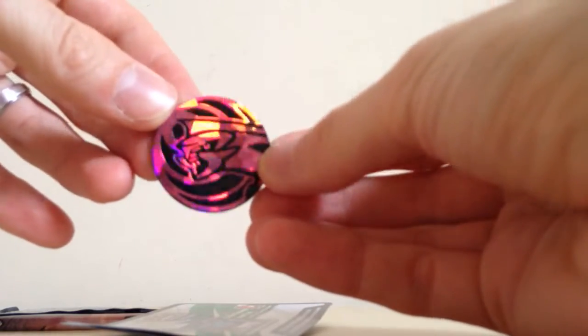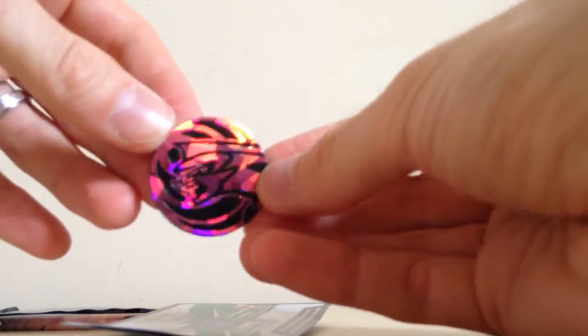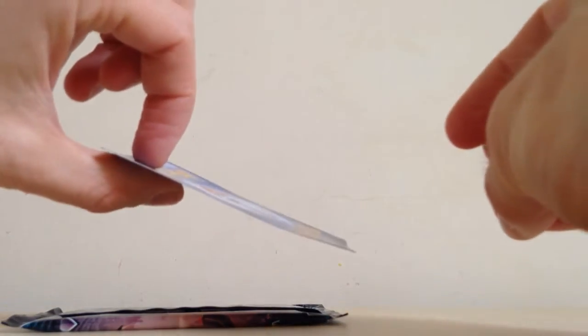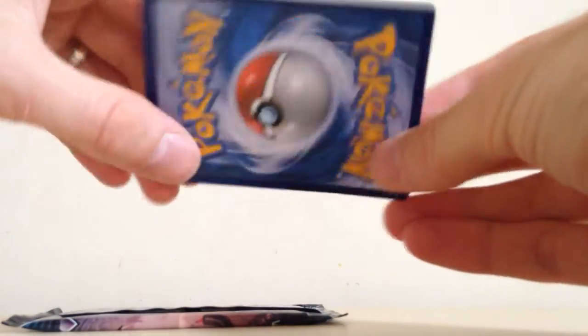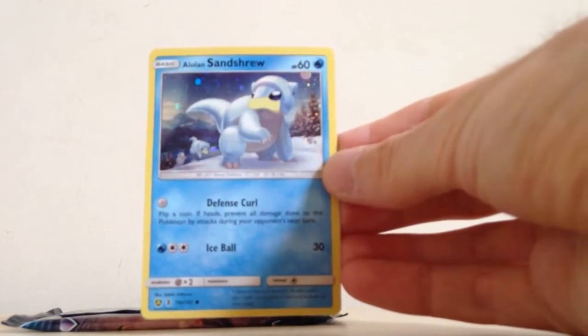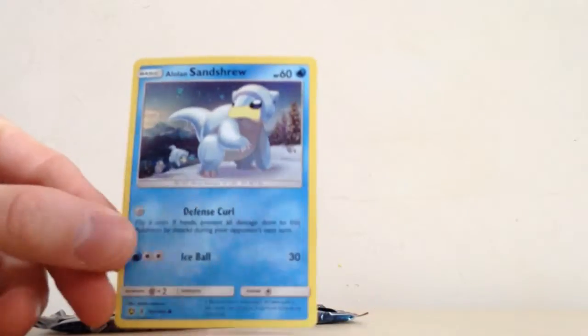Got a very cool pinkish-coloured Palkia coin, the code card, and the promo — which is pretty bent up and warped, but I don't think it's too bad. Put it in a top loader and it might be alright. It's such a nice looking promo of Alolan Sandshrew there.